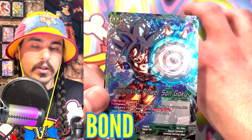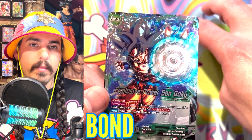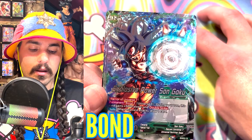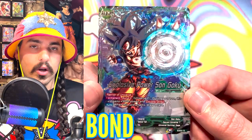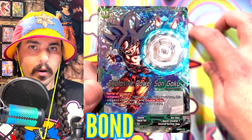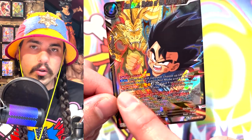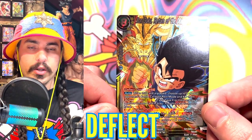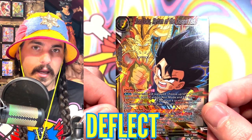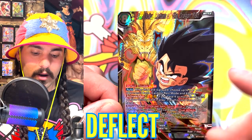If a card is removed during battle, the bond will lose effect. So in order to maintain the effect, the bond has to stay. For example, if I were swinging with this card and chose to combo off the two Universe 7 cards I had in my battle area, I would lose the plus 5,000 power and Double Strike. Cards with Deflect cannot be affected by counter play skills — if you have a card that says counter play, the text that comes after it cannot affect a card that says Deflect.